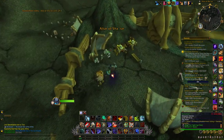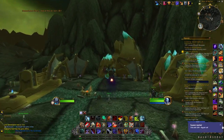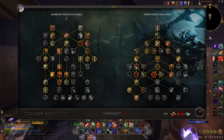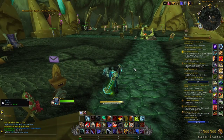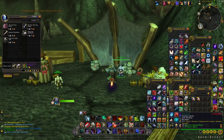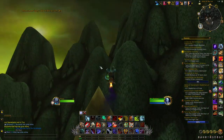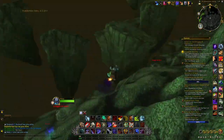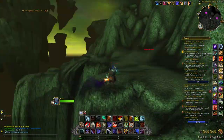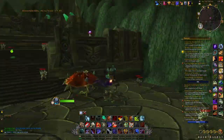Then fly back to the Altar of Sha'tar, the little town nearby. Here you'll find one vendor — make sure to ask him to show all bind-on-equip items he's selling, as sometimes he will be selling two green items that are very rare and can be sold on the auction house for quite a lot of gold. Then go inside the main building, remove Warmode, and do the exact same route in reverse: check the vendor, check if Colidus is up, then check if Doomwalker is up.